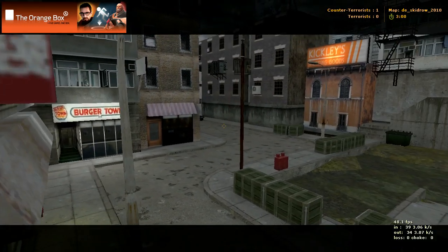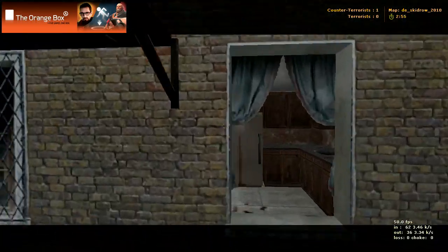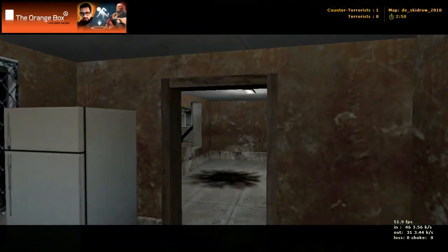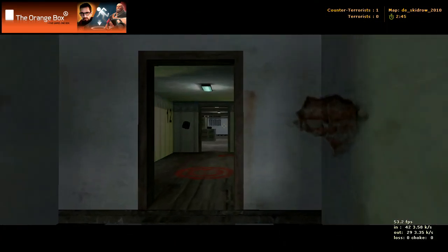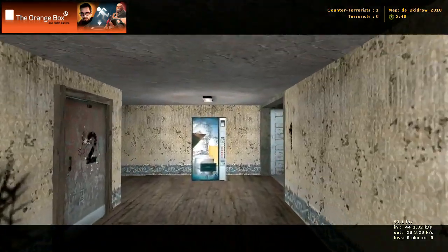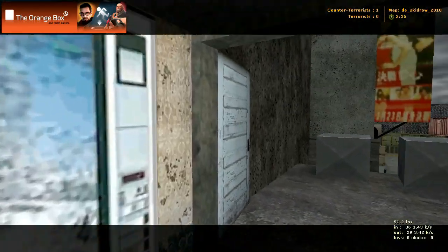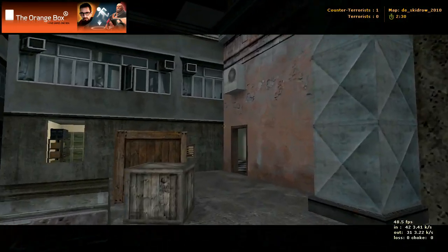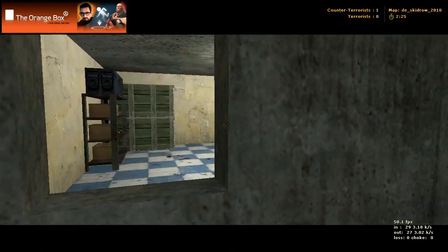The tunnel we were looking at before is back over there. I don't think these fire escapes are accessible — I tried and couldn't get on them, though you might be able to with a friend. There's Bombsite B again, so let's keep heading towards the pop machine here. We come to this area where we can go to our left or to our right. Let's go to our right — that just leads out onto the roof here, just a good place to get vantage points from, to shoot from.